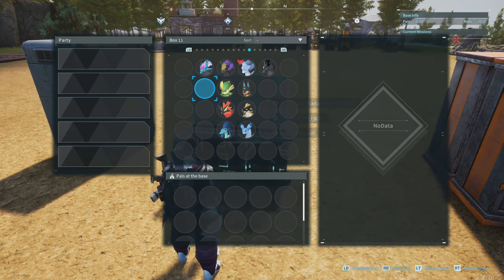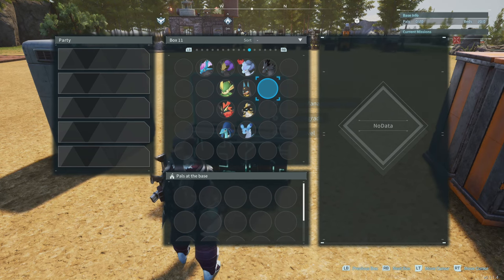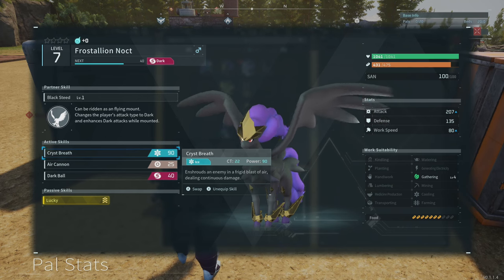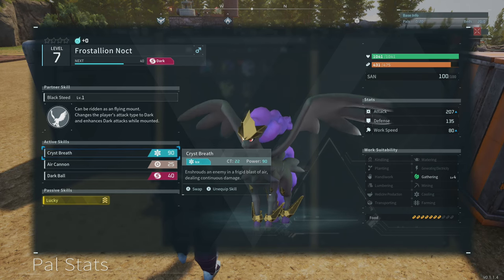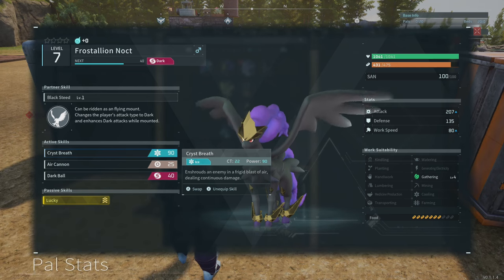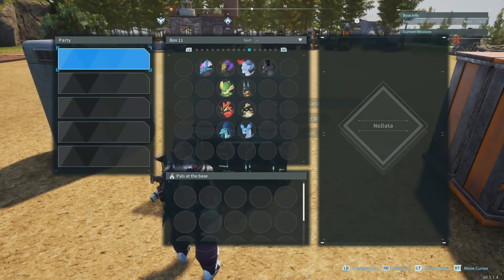Today I wanted to talk about damage and how to crank it up to the maximum, not only with the pals but with yourself as well. What we're looking at right here is a grid system I lined up to show the pals — from the lower end to some of the higher end ones — that you would need in order to apply elemental damage to your attacks. You have Cross Stallion Nox which can be ridden as a flying mount; it changes the player's attack to dark and enhances dark attacks while mounted. Basically, any neutral pals you go against, such as Paldius, is going to get shredded if you're on its back using a rocket launcher, shotgun, or assault rifle.